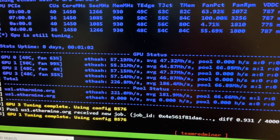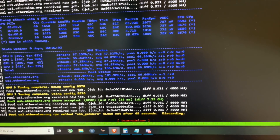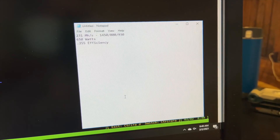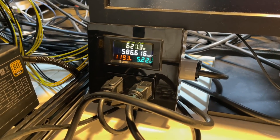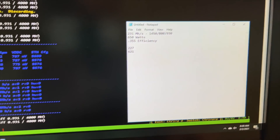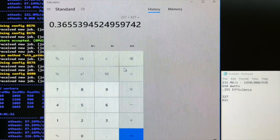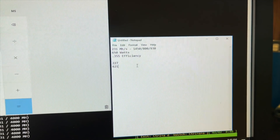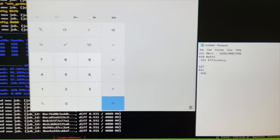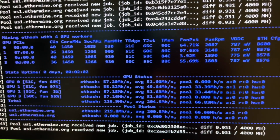We're getting up there — 57, 55 mega hash — losing about one mega hash per card, so 226.8 for the whole rig. Let's do some math and see if our efficiency improved. So let's call it 227 divided by 621 watts. We improved to 0.365 on the efficiency, so that went up about 0.01. What that means is if you do nothing but switch miners, you can actually shave off some wattage. You're going to lose a little bit of performance, but you will end up more efficient.